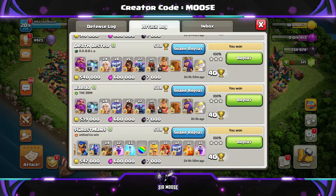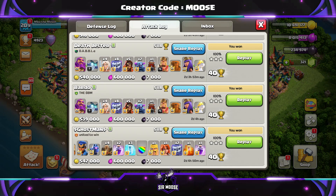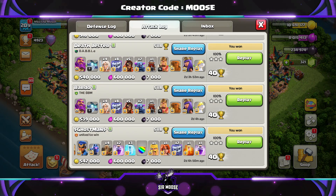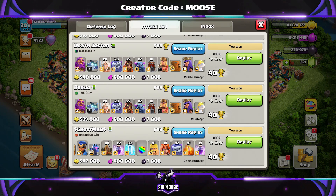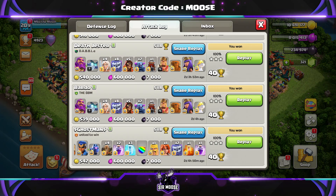Clan castle troops will be two yetis, Alc and Bob the Barbarian. And there we go - the heroes and pet combination. I normally like to go with the King and Zack the Yak, the Queen with the Unicorn, the Royal Champion with Lassie and the Grand Warden with the Electro Owl. And normally we're going to be using the Log Launcher or Battle Blimp. It's an amazing attack strategy.